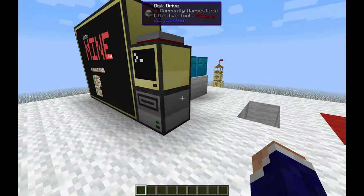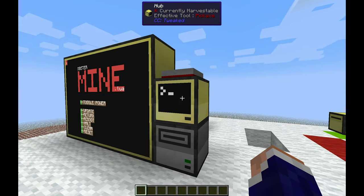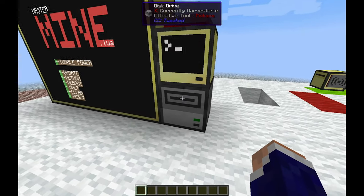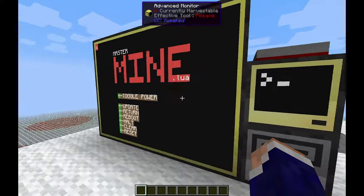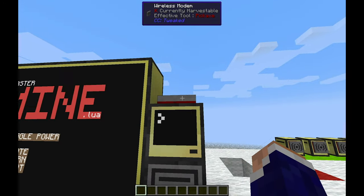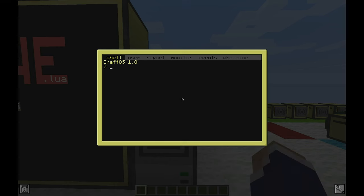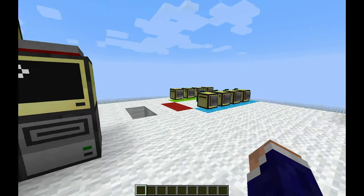So real quick, if you don't know, ComputerCraft is a mod that adds computers into Minecraft. They come with desktop monitor things, disk drives, floppy disks, big monitors, and wireless modems for wireless communication.